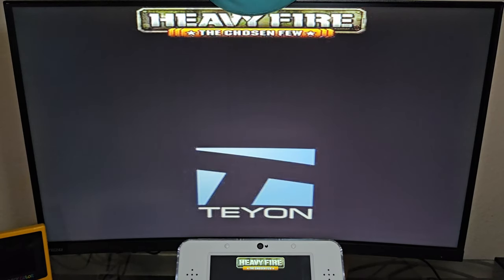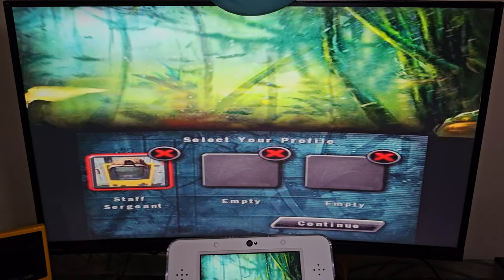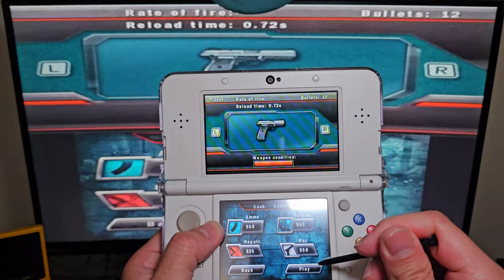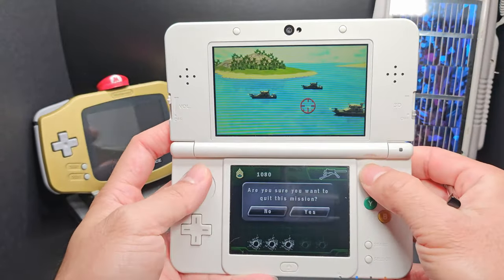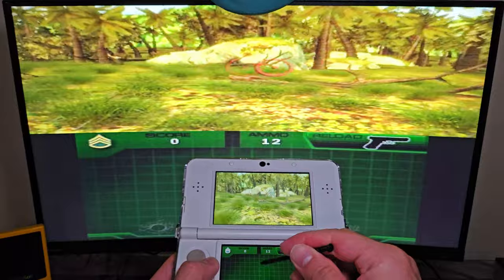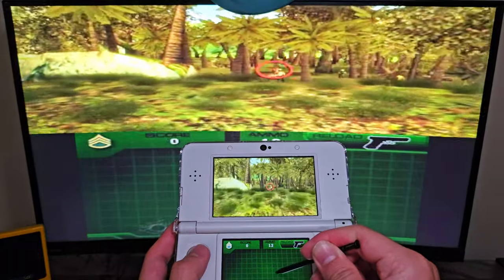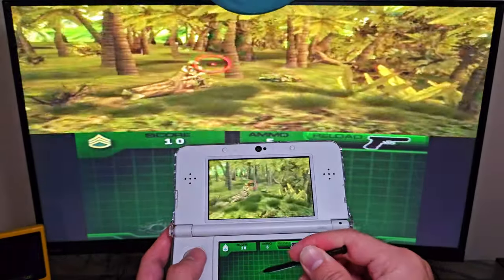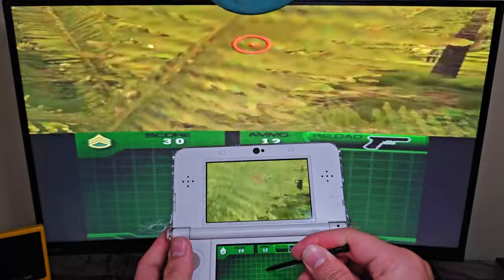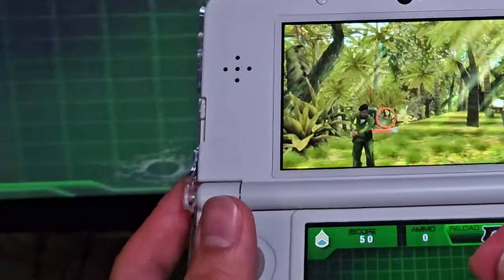Heavy Fire: The Chosen Few — technically this is an on-rail shooter, so does it count as a first-person shooter? It's like those arcade shooter games where you point a plastic gun at the screen. On the 3DS though, you don't use the analog stick to aim — you use the touchscreen and slide the stylus across to aim. At first I thought that was odd, but the controls actually make sense: the game is on the top screen, not the touchscreen, and sliding across it as a sort of mouse-aiming is much faster than using the circle pad. Shooting with L and R lets you shoot while still holding the 3DS, and pulling down on the circle pad to reload is kind of satisfying — it feels like a real reload.